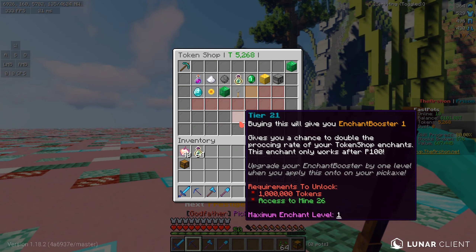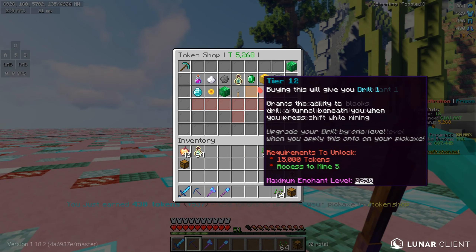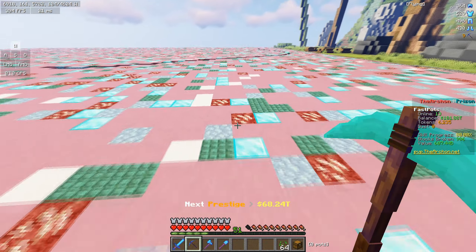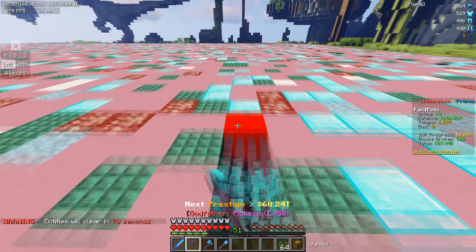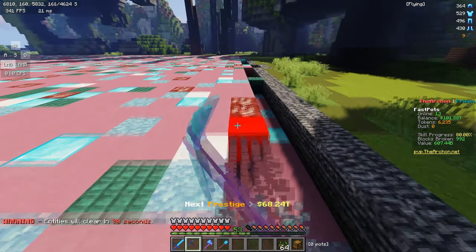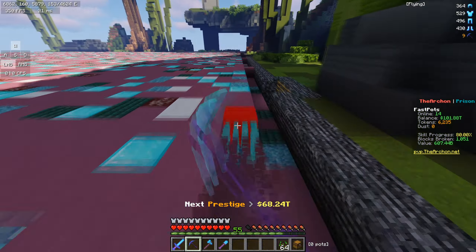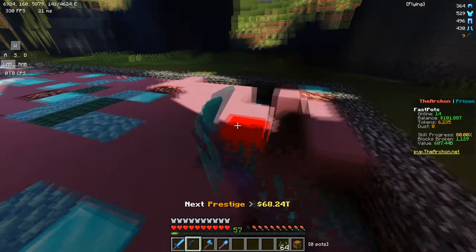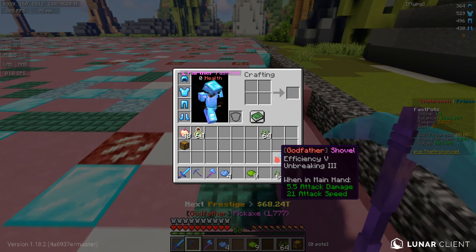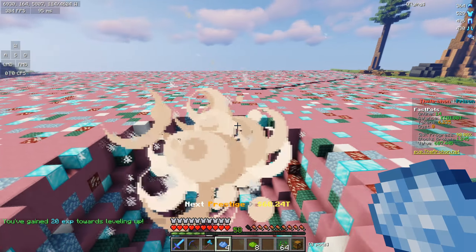Let's move on to my favorite enchant. One of my favorite enchantments overall across all Prison realms is TNT. I absolutely love the effect of TNT — I love how it gives you multiple blocks mined. I think it's very powerful and very OP overall, because it makes you loads and loads of money. It's really simple to get tokens, it's really simple to sell stuff, and it's just overall so much better than any other option.